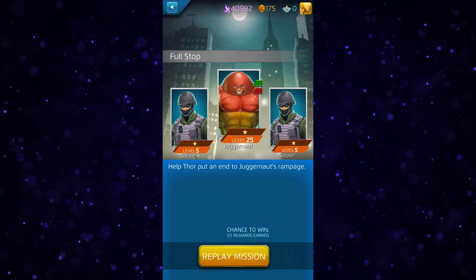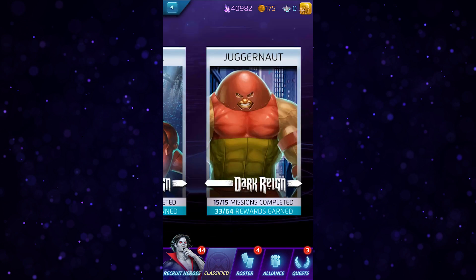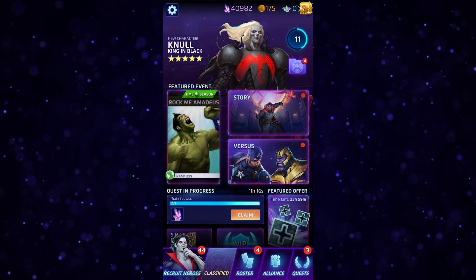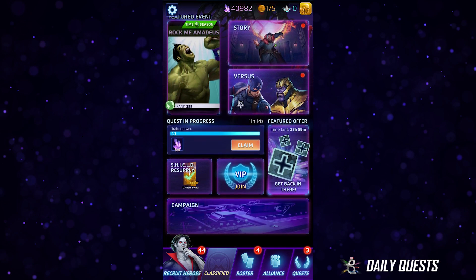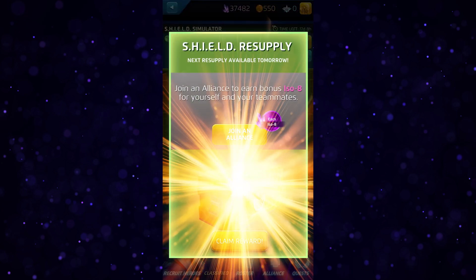The resources earned can be used to upgrade the heroes that you're unlocking along the way, which in turn helps raise your shield level and earn more rewards to get more heroes. So this cycle is extremely beneficial during this phase of the game. In addition to the prologue chapters, you can earn covers, resources, and rewards through several other gameplay modes as well.